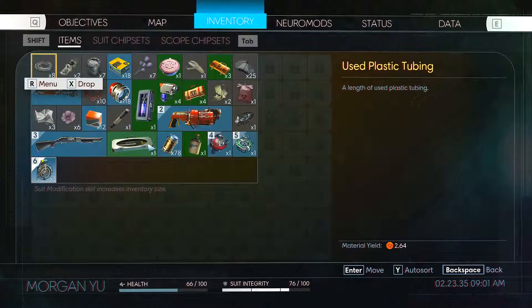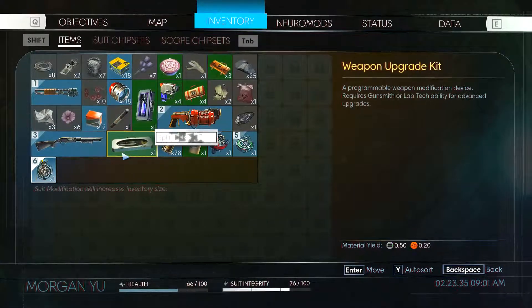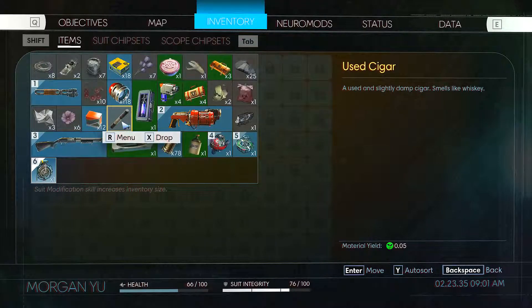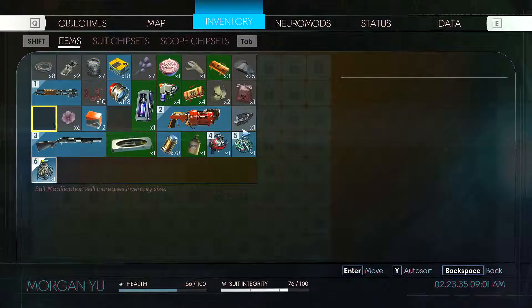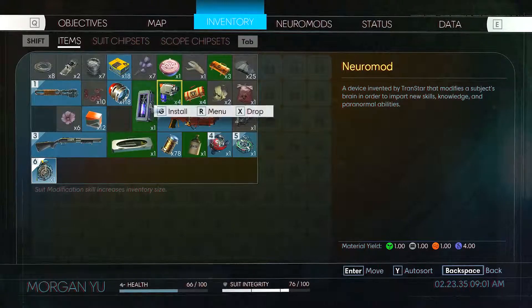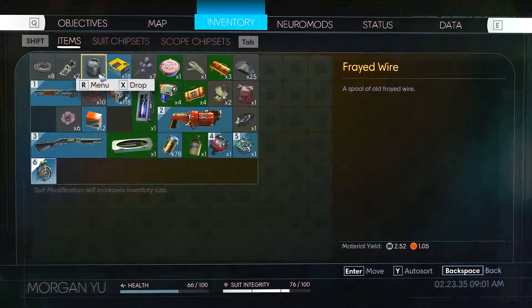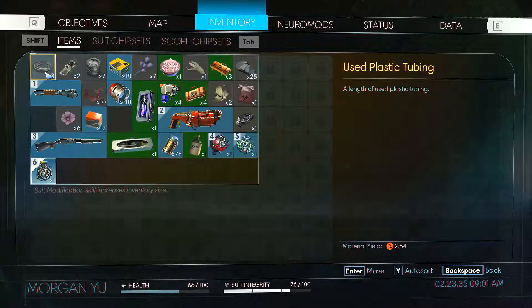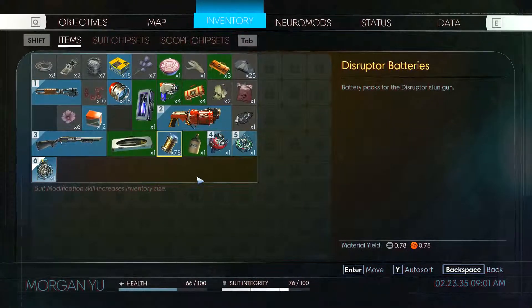I got some plans — this is the weapon upgrade kit. I can drop this junk and I think you can put things like this in the recycler. The plans just get used up anyway so it's not a problem.